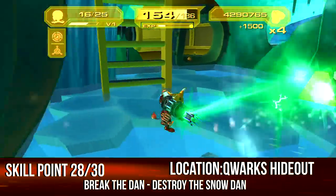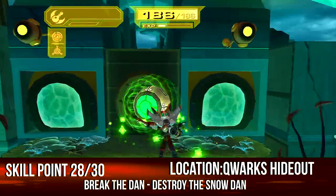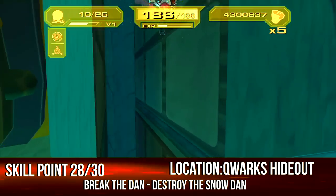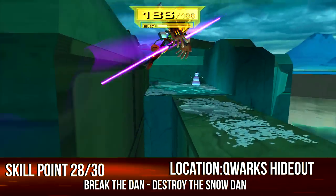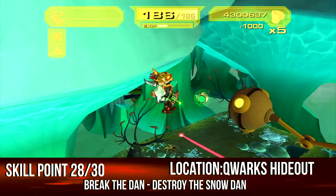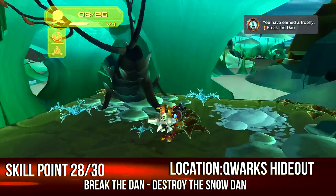You have to find Snow Dan, who was hidden in Ratchet & Clank: Going Commando. Head to the point where you kill two Qwark enemies, then jump over the glass — do not glide, just jump — and you'll find Snow Dan. Take him out. Make sure you don't glide.